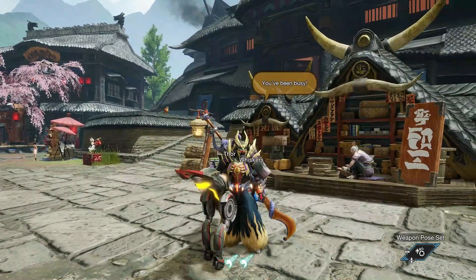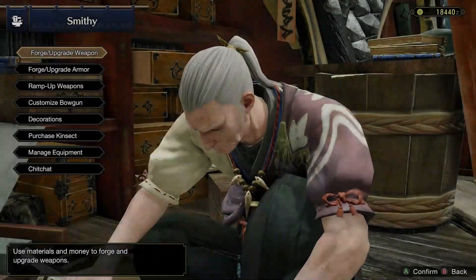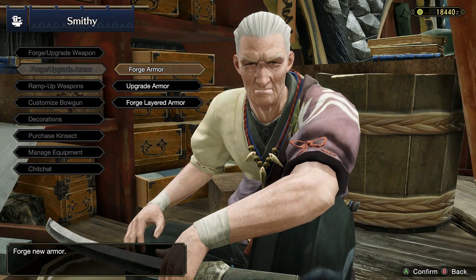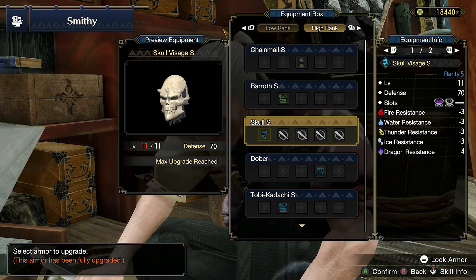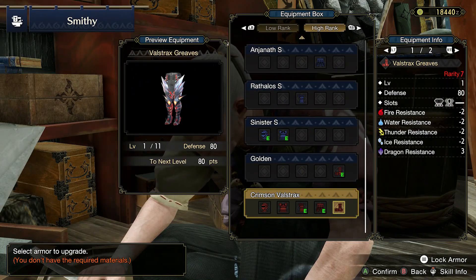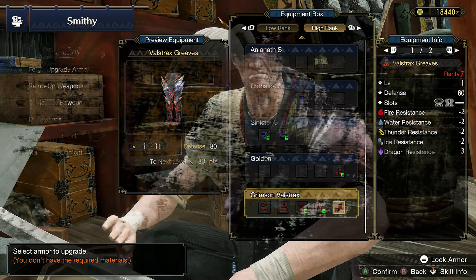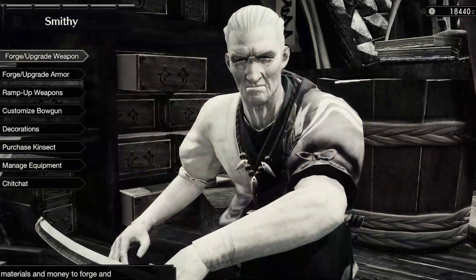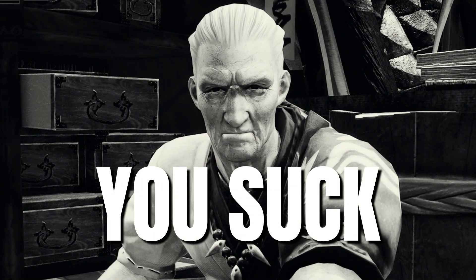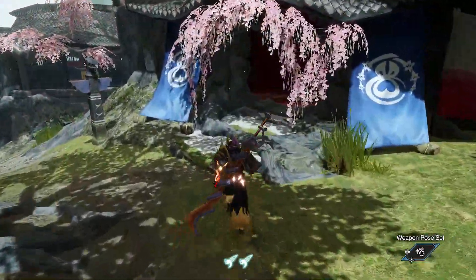So today in Monster Hunter Rise we're going to be taking a look at armorspheres and what the best ways are to obtain them. If you're anything like me, you've found yourself some nice armor and managed to craft a few nice pieces, but you're either running low on resources like money, or even worse, running low on your armor cores. This can be an absolute nightmare and just leave the blacksmith there silently judging you. But to avoid that, let's work out which the best ways are to actually grab them up.